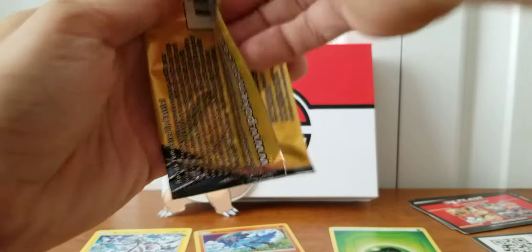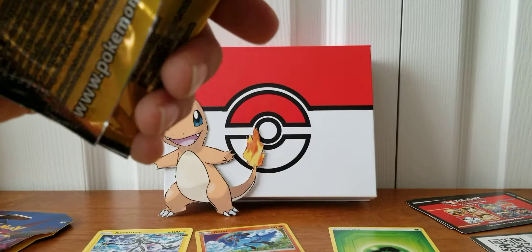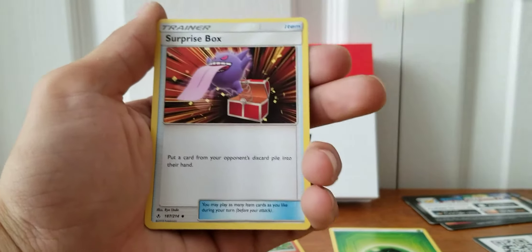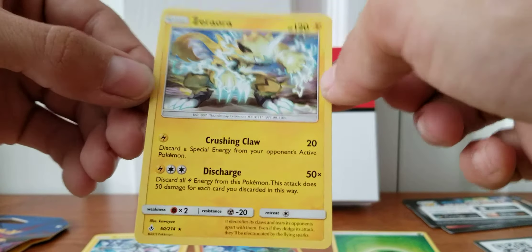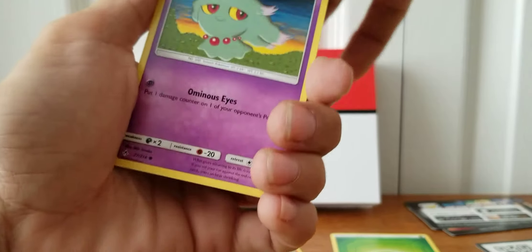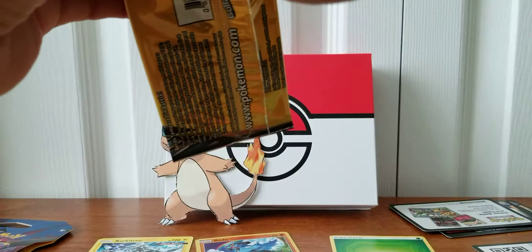Grab another one — pack four or five already? We'll do another Unified Minds real soon. I might stop doing the card trick with these just because they go very quick. There is another Rare — very nice. We have Xerneas. Terror into these packs. We have Slurpuff and a Martial Arts Dojo. Takes a while to get a good pull out of these packs, but I have faith. Hopefully you guys do too.